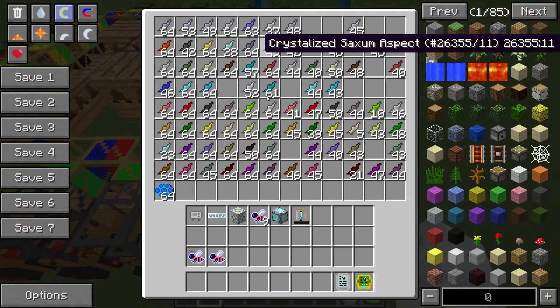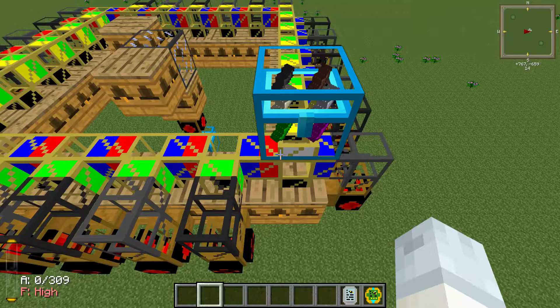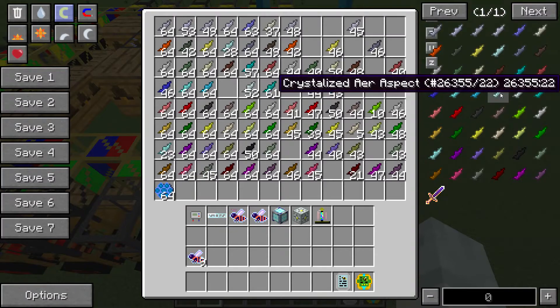Have a look at this. If I just type in 'aspect', you will see that we have pretty much every single type of aspect, except for this one which is the air aspect.